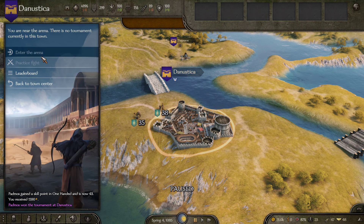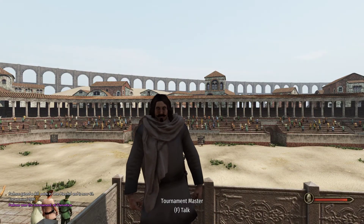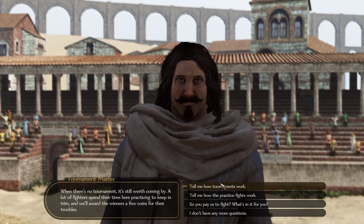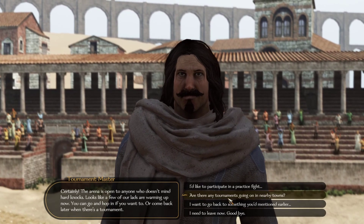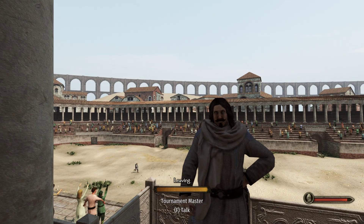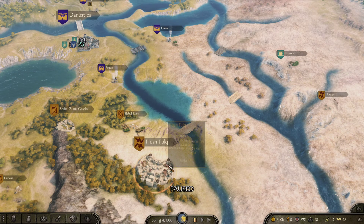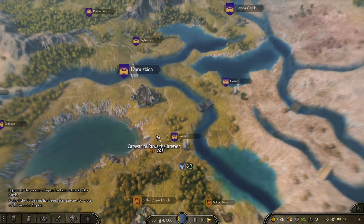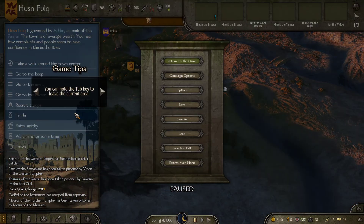Let's talk to the guy and see where the next tournaments are happening — just knock that out. I should be able to get all the renown I need to clan tier up before the end of the episode. Perfect — yep, both are really close. We'll do this one first, and then we'll head up to Ol' Naira, which is right over here. I don't think I've ever played a campaign where they were that close.